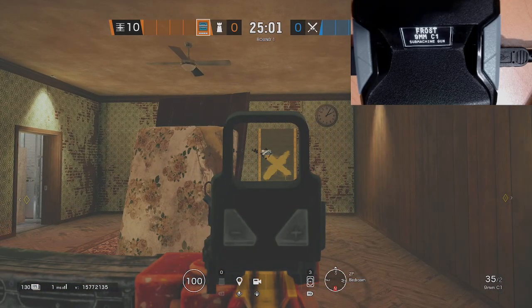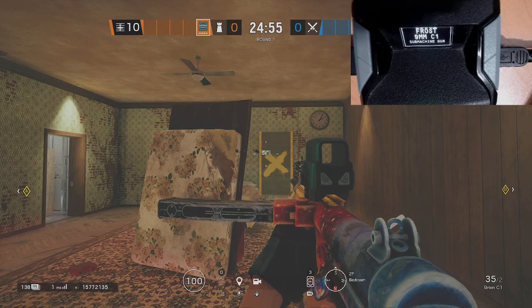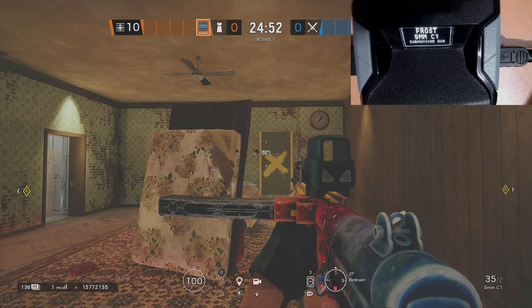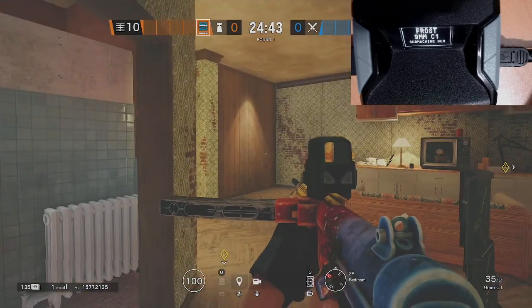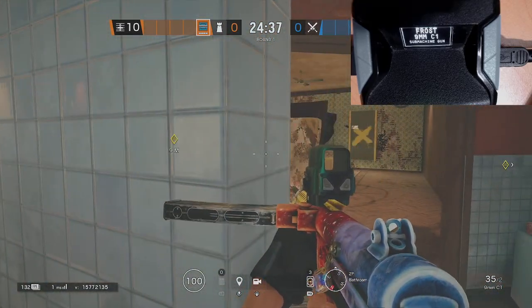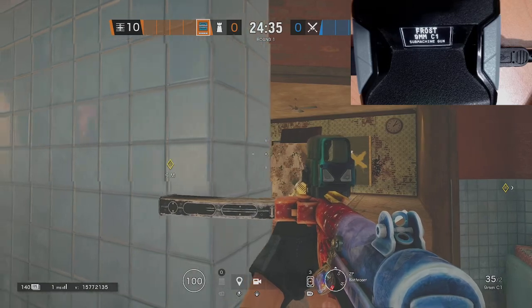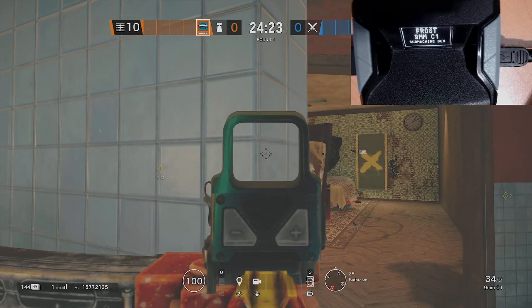Now let's do the fast peek, which is the one you guys probably don't know. There are three modes to the fast peek. So again you ADS and double tap left, and then you have fast peek on. The way this was designed — you are for example on a corner and you want to fast peek and shoot. So now if I hit against this wall and then quick tap right, it's going to do a peek to the right, then shoot, and come back.